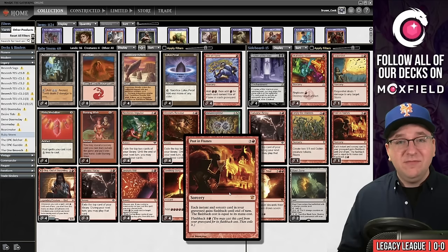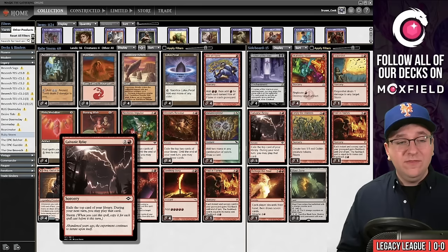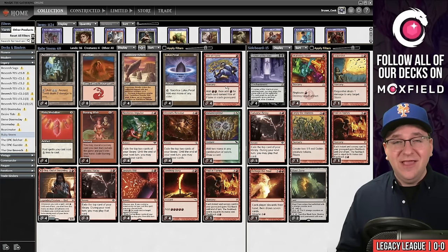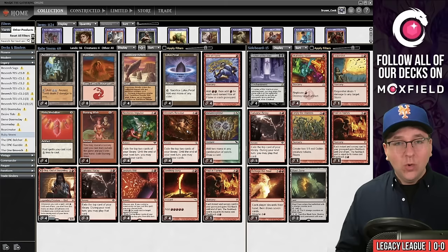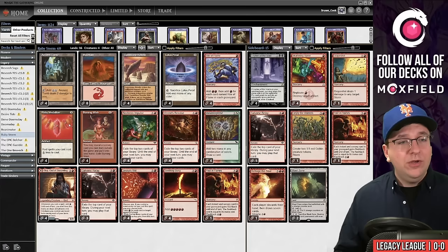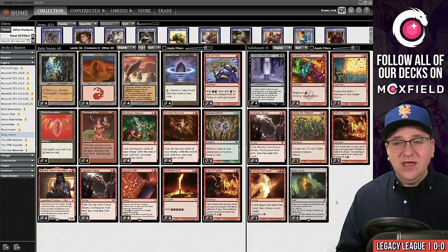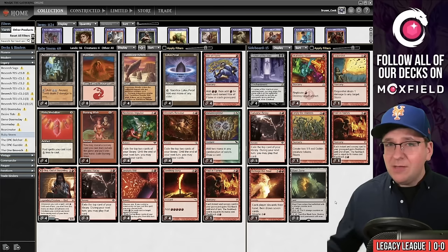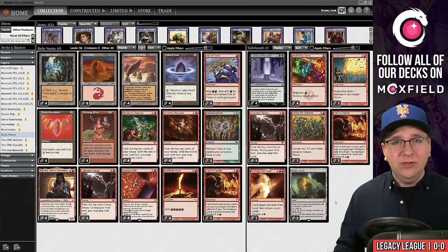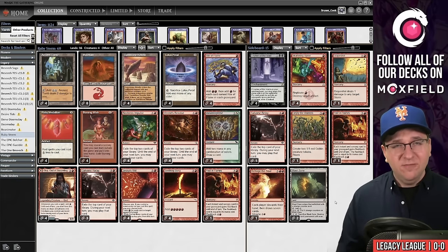The rest of the decklist is what I believe Ruby Storm should be playing. There's a main-deck Past in Flames to make you actually better versus blue decks, same with Galvanic Relay. Instead of playing Bonus Rounds that are terrible versus blue, we're playing cards that actually improve our blue matchup. Against non-blue decks, the power level of Rite of Flame, Seething Song, and Reckless Impulse effects will get the job done. You don't need to copy your spells — the red shell is just powerful enough when you have Ruby Medallion in play. I'll hop into match number one now; put any thoughts in the comments below.